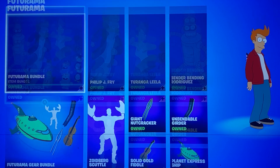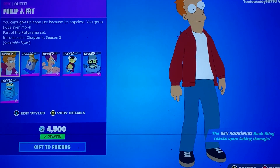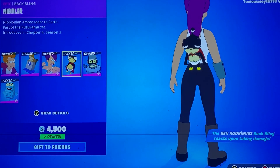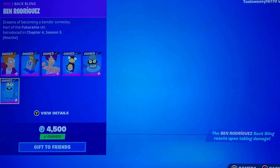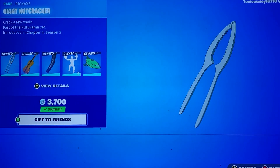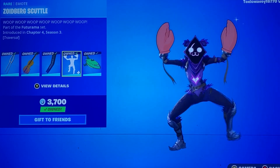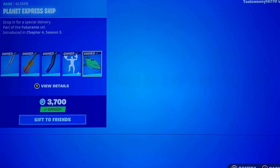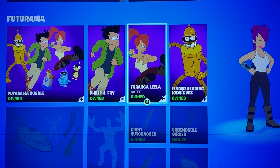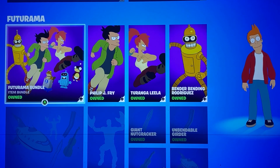You got Love Woods, you got the Crew. I heard this pack was returning — I didn't know tonight was going to be the night. So definitely a night for this pack. You got Phillip J. Fry with the Hypnotoad Back Bling, Turanga Leela with the Nibbler Back Bling, and Bender Bending Rodriguez with the Bender Rodriguez Back Bling, which is reactive. Then you got the Gear Bundle: Giant Nutcracker, the Solid Gold Fiddle, the Unbendable Girder, the Zoidberg Scuttle which is Traversal, and the Planet Express Ship. This is the second time this has come to the item shop — I think it stayed in for a couple days when it came out, so it's not all that rare. But I do hope they still make more of these skins because I love this show.